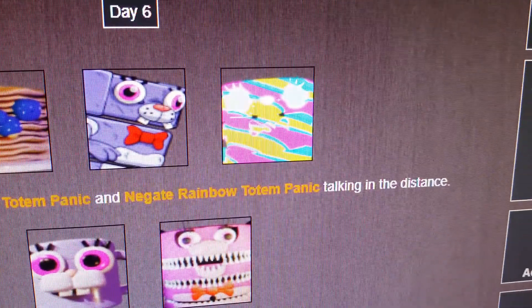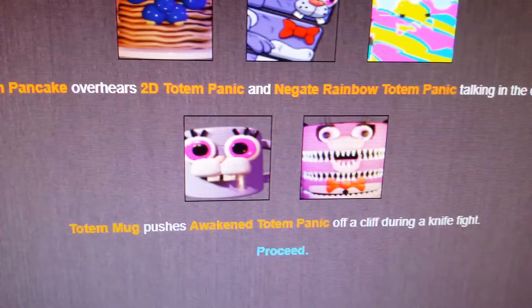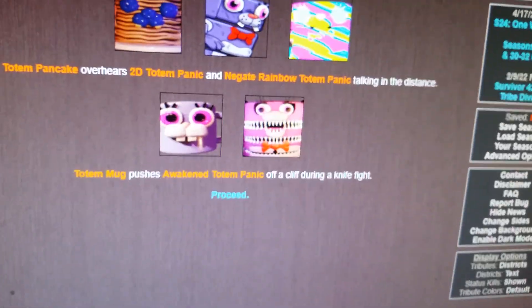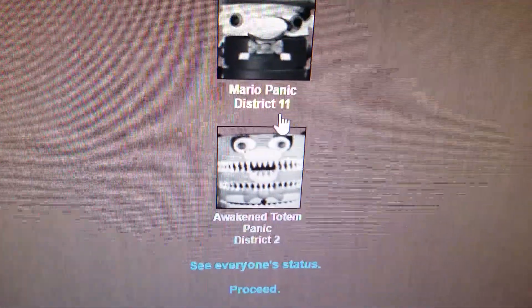Day 6. Totem Panic overhears 2D Totem Panic and Negate Rainbow Totem Panic talking in the distance. Totem Mug pushes Awakened Totem Panic off a cliff during a knife fight. Three cannon shots: White Panic, Mario Panic, and Awakened Totem Panic.